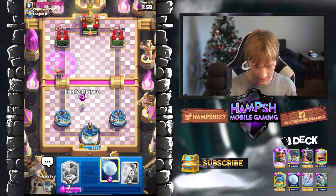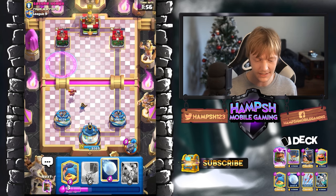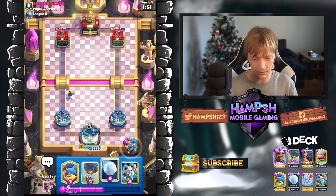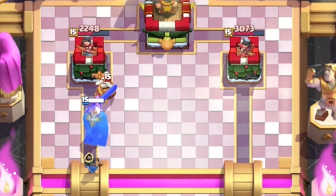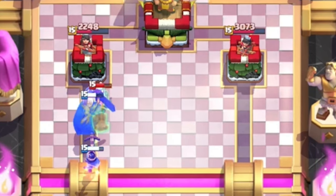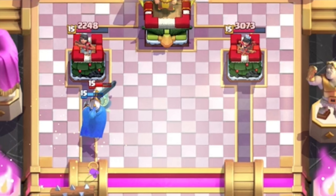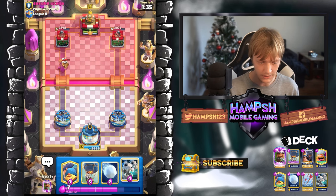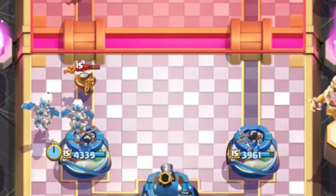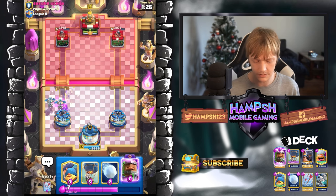I'm gonna have to go with the Little Prince — I thought he was going to die there, but he didn't. I'm just checking out how your interactions are. He's gonna kill my Little Prince with the ability — that's fine, he's using it on defense instead of offense. Now we don't have to do much here actually. We can go with the Skeleton Dragons — a Monk is not a threat if it's used its ability.